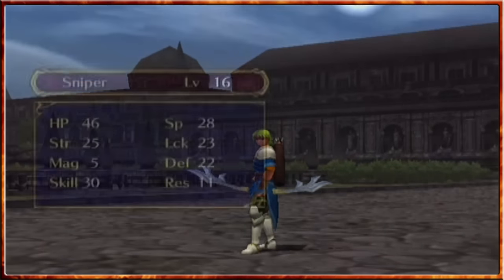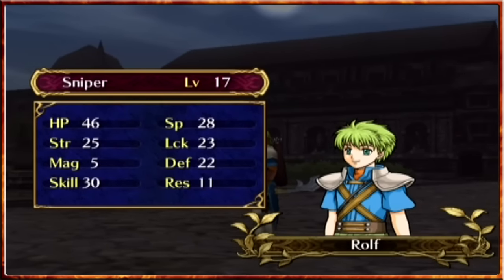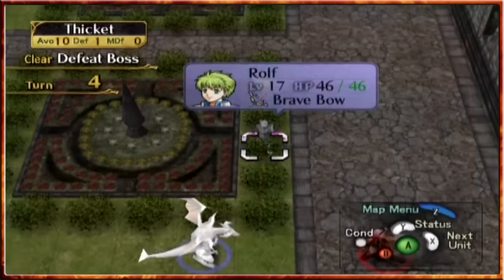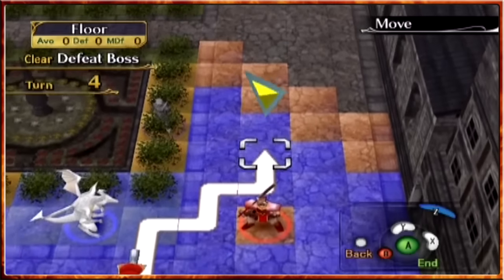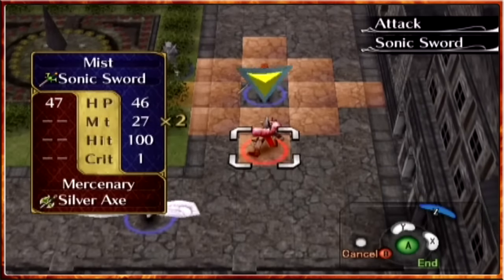That is one very good way to see a level up - level 17 now for Rolf with the major stats being gained. It's probably because he's capped three of them that he's not really gaining anything at this point. Then Mist, time to get you onwards and upwards - it seems our major breakthrough will be on the right hand side in terms of actually advancing, so the sonic sword is ours to use.